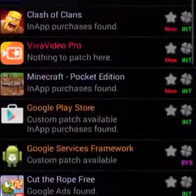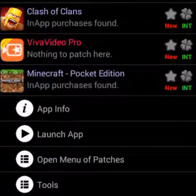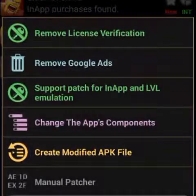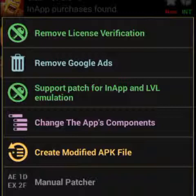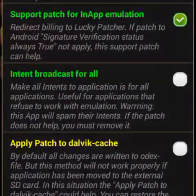So what you're going to do first is click the Lucky Patcher app. It's going to open — click the Minecraft option and click 'Open Menu of Patches.' Go in there and click 'Support Patch for In-App' and 'LVL Emulation.' So let's click that.